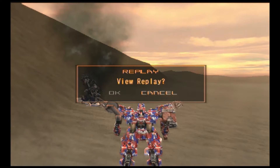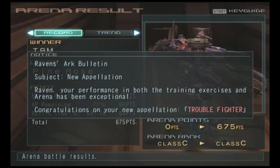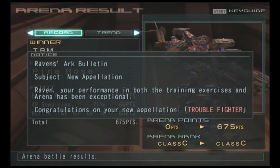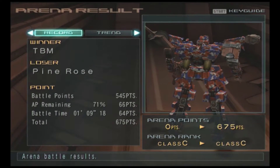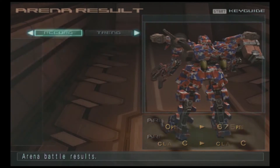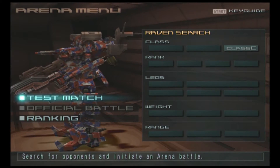I wanted to land on his head there — people who've watched my Armored Core 3 playthrough know why I do that. And there we go — we have an arc bulletin and I now have a new title, Trouble Fighter, because I won this match. The better you perform, the higher your title is going to be. The more you perform well, the more challenge you're going to get to reach higher ranks. That's already a pretty cool thing.